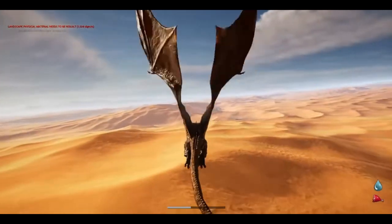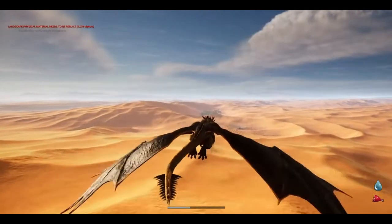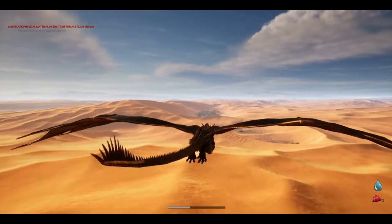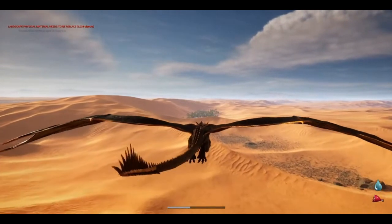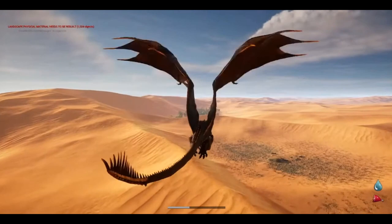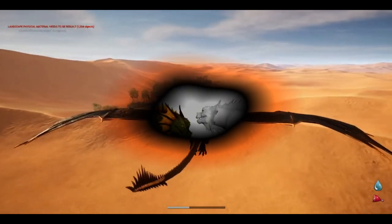A feature they want to make use of in Unreal 5 is data layers, which would let the world change for one person but not everybody else. This would give quests more of an impact if they are resolved around a story element. It might even mean larger dragons could knock over small trees, at least visually for a time, but that is something they would have to look into.